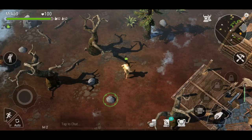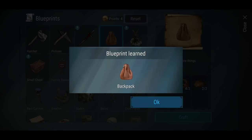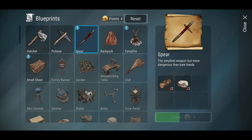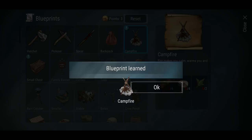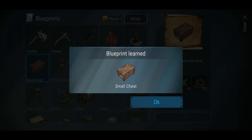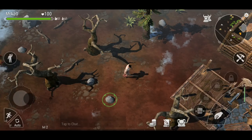We'll activate that skill, learn it, and craft it — perfect, so now I've got a backpack and can carry more items. I'll learn that skill for now; these two are already pre-learned. That caps everything off, and you can reset skill points as well, which is a good thing.